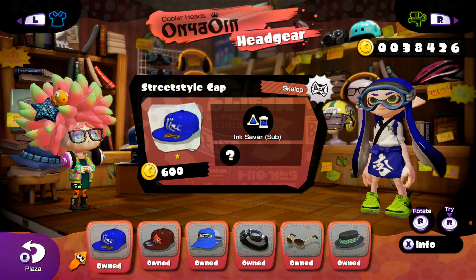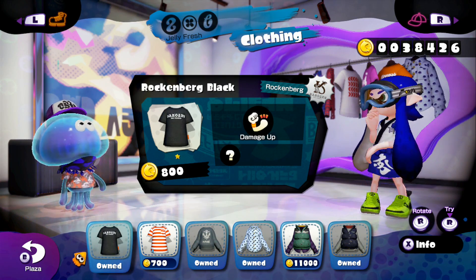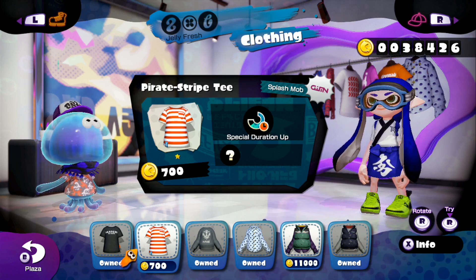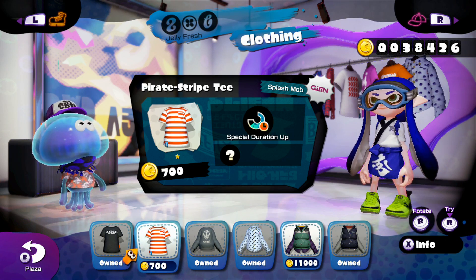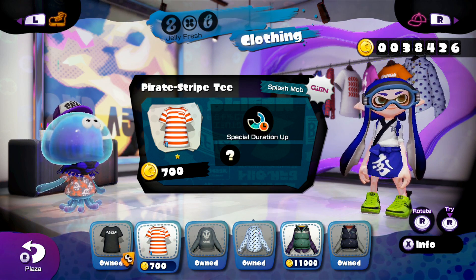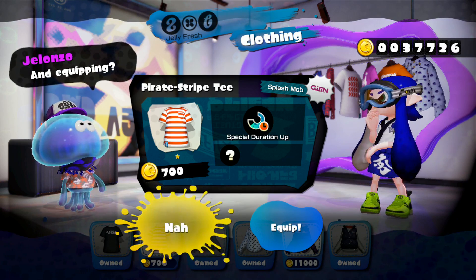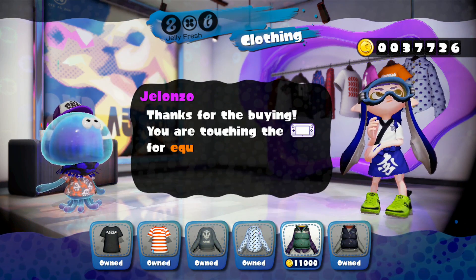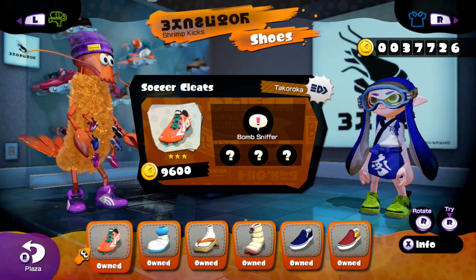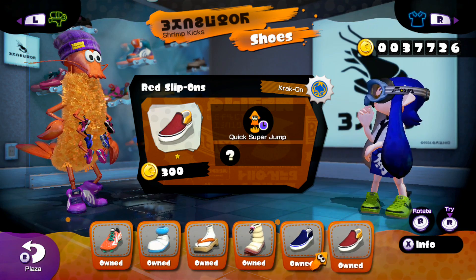Checking headgear — nope. Clothing — oh wow, I'm gonna have to purchase this one, the Pirate Stripe T. It has the ability of special charge, meaning it charges with time, like with the timer. Let's just purchase that. That last one is gonna have to wait — I kind of want to save money. And shoes — I own all the shoes. Alright, I'll be back when I start up the first battle.